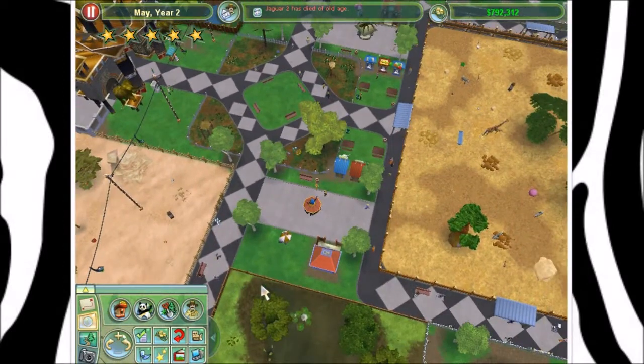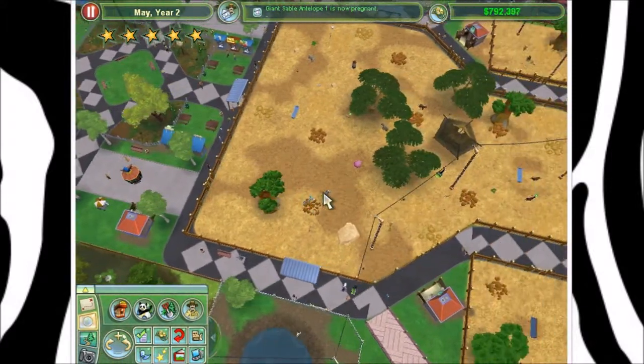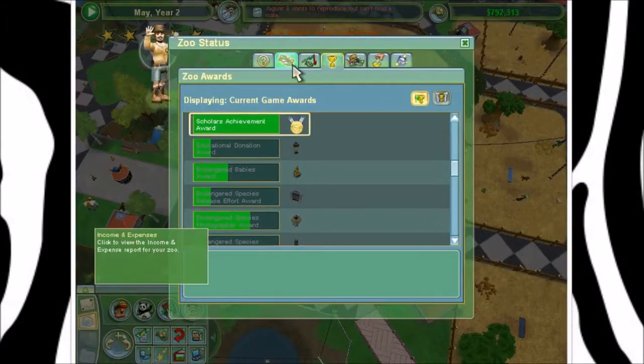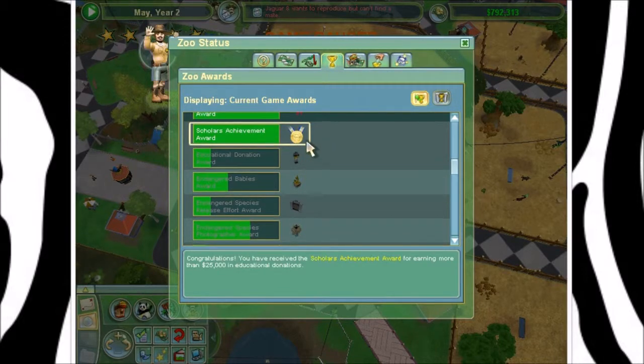Anyways, what I am going to do is just wait until we're presented with a game challenge — not a photo challenge, not an endangered species challenge, but indeed a game challenge. So I'll just meet you guys when that happens. Oh, Scholar's Achievement! We received 25 grand in educational donations. Nice.